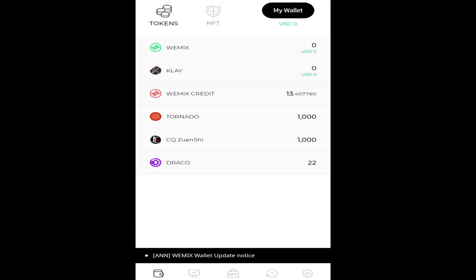Step 5: Sign up for a Wemix account. Download the app on your phone and sign in to view your wallet. You can link your Google account to sign in and use the Google Authenticator for additional account security.